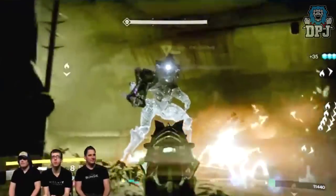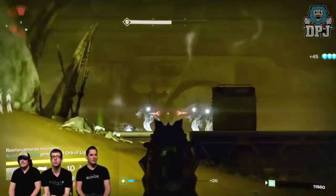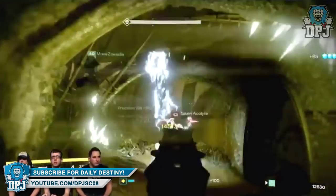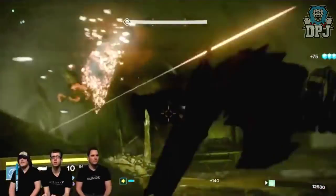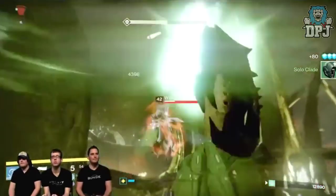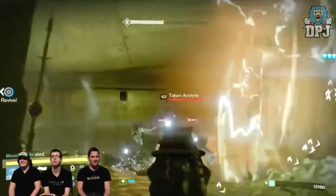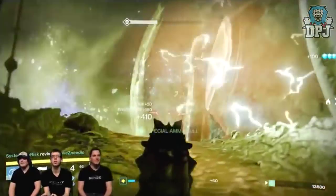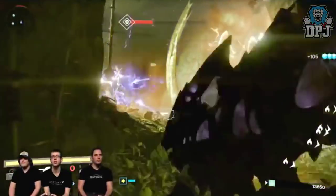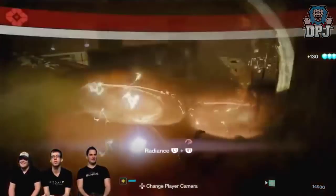One of the main new features coming with this update is the increased light score level of 335. There has been a lot of discussion about this new 335 light score and exactly what options we have to reach that max level. Going by past content, normally Bungie introduced a new activity which would only drop gear at this level — something a lot of fans including myself do not really support. Well, I can gladly tell you that things have changed with this update on April 12th, which is free to all Taken King owners.